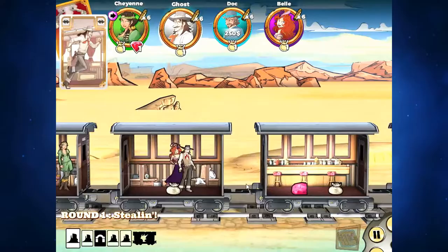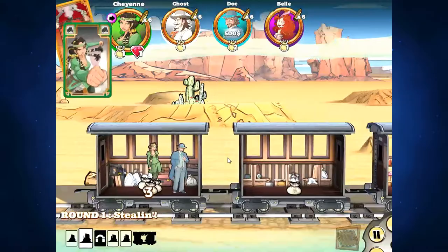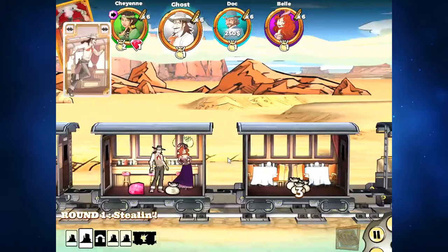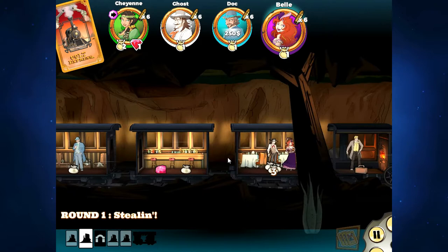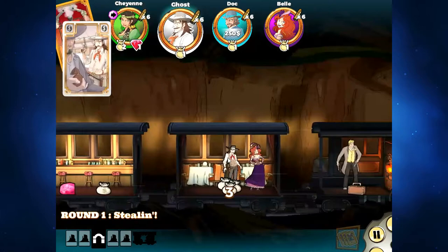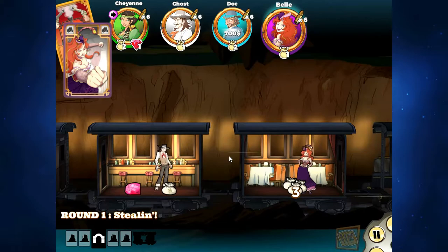Cheyenne's going to take the jewel, Ghost is going to move towards the jewel, and I'm going to take the loot here. I got in a bit of trouble because Cheyenne's going to steal it right off me. Bell moves in with Ghost, which is very smart play on her part - staying protected. Ghost keeps moving. I punched the air because I was hoping someone might still be there collecting loot.